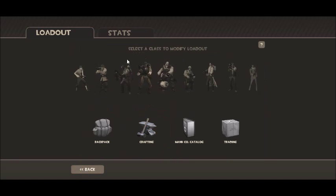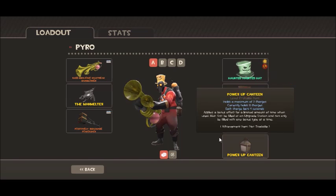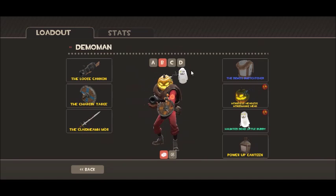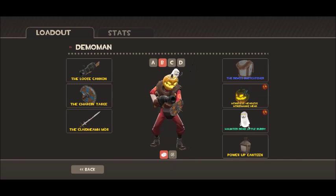For Pyro we have the Haunted Haunted Hat and the Phobos Filter. Demoman just has the Ghostly Buddy, that's the only thing different. Oh, I didn't notice that — his Dead Little Buddy has like an eye patch too.